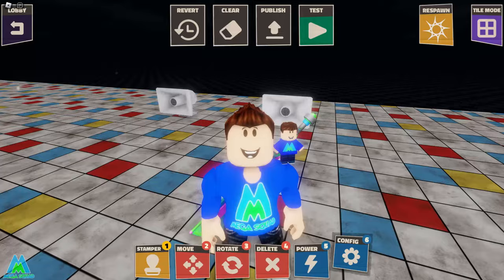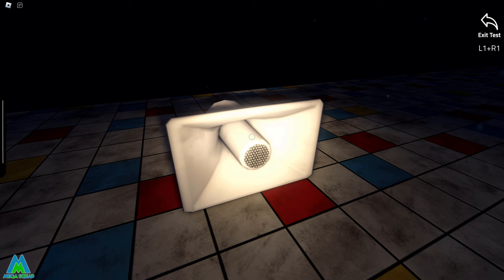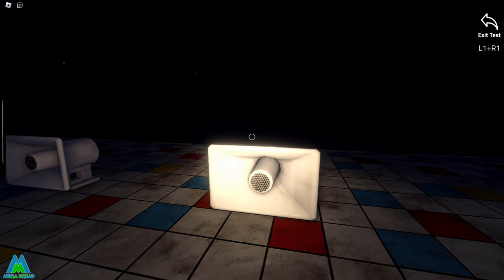Now here's something really cool that I think not many people know about: you can add your own music and sound effects. Go into the Stamper and search for Speaker. Click on Config and you'll see options including plays when powered, max distance, looped, and sound ID. It's already preset with some Poppy Playtime music. This is a really great way to add some atmosphere to your games.